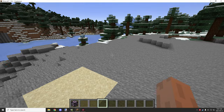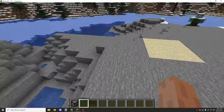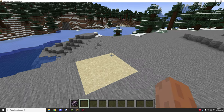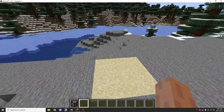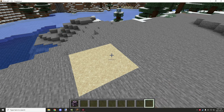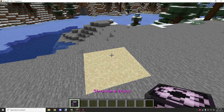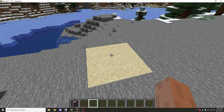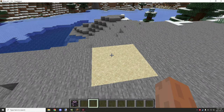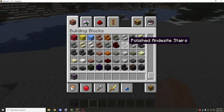Welcome back to another MCreator tutorial. Today I have a small tutorial for how to make a cactus. This is just the beginning of another tutorial I want to work on — I had an idea for designing a more advanced cactus, not so much like the vanilla one, but for now I wanted to demonstrate the vanilla one with very similar mechanics.